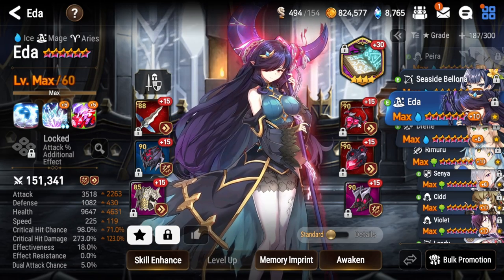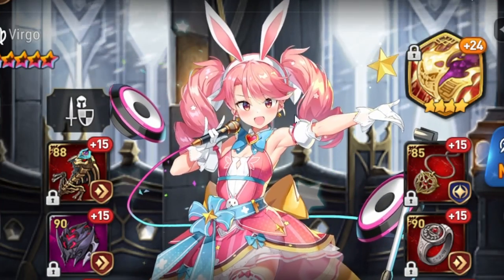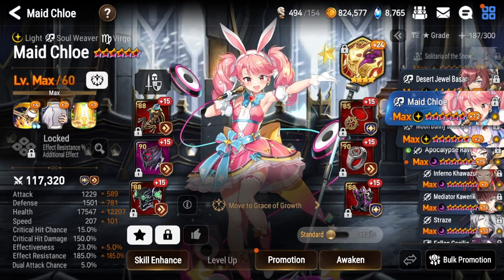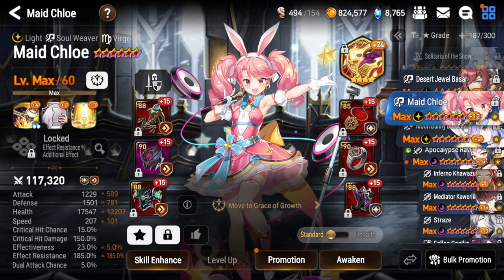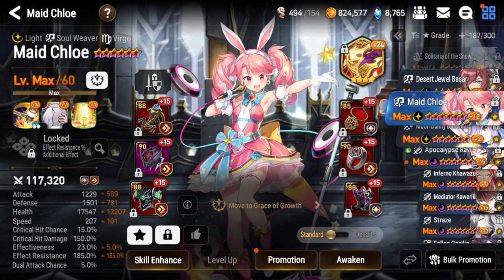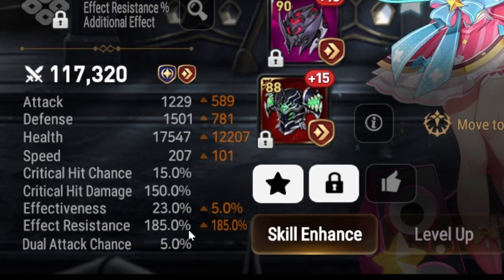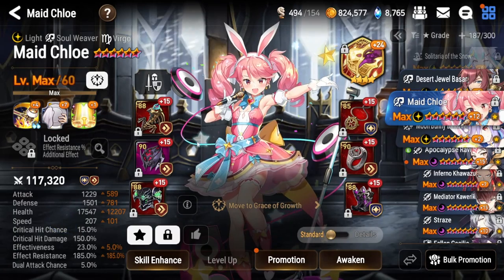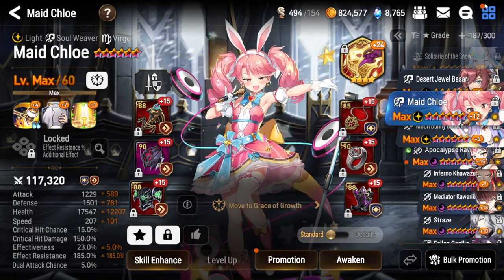We'll be showcasing her and hopefully she works out well. Also, side note: I put my Maid Chloe on a Speed/ER set. If you saw my last guild war video you'd know we tried a counter set build and it did not work well. I'm going to try this out — she's a lot tankier, has a lot more ER, and she's on Water's Origin which should give her a little more survivability unlike the last build I had for her.